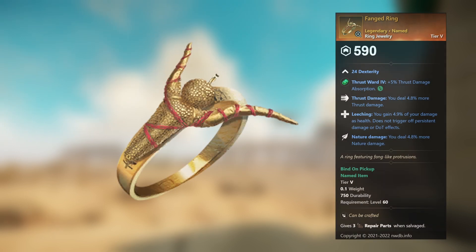Fanged Ring — legendary unnamed ring jewelry. 24 Dexterity, Thrust Ward 4, plus 5 percent thrust damage absorption. This gem can be replaced. Thrust Damage: you deal 4.8 percent more thrust damage. Leeching: you gain 4.9 percent of your damage as health — does not trigger off persistent damage or DoT effects. Nature Damage: you deal 4.8 percent more nature damage.